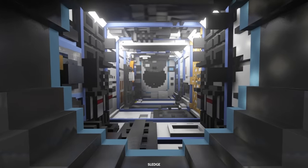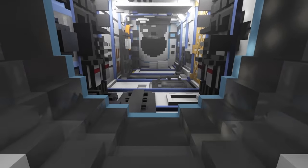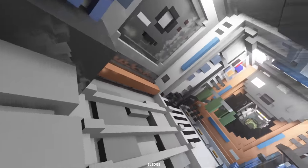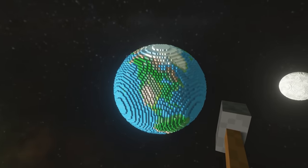Right now I am on the International Space Station. I have been here before, but this map is a little bit cooler because now there is an Earth and a Moon, and also it's zero gravity right now, so I'm having a bit of a tough time moving around.